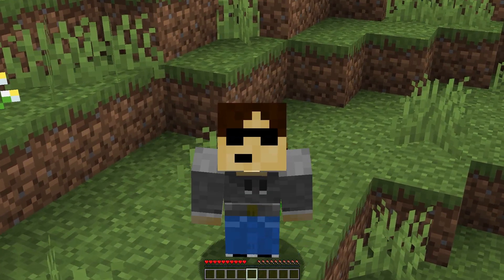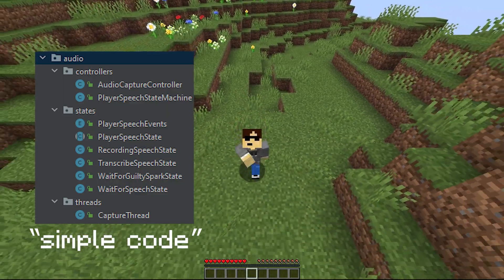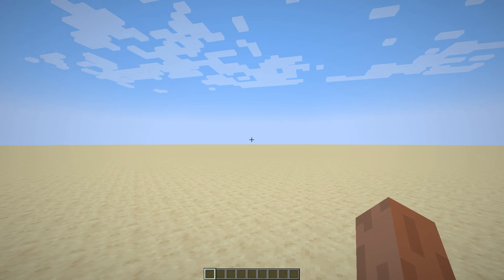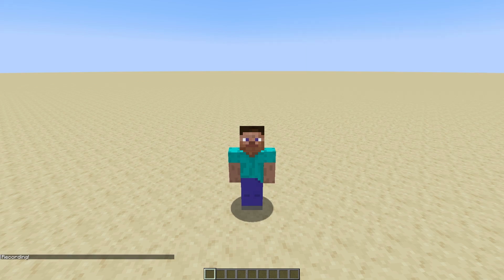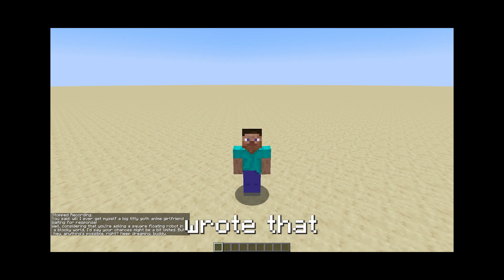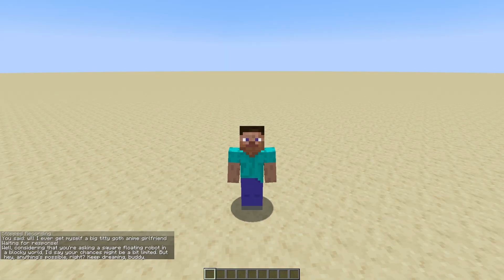Okay, step two. Let's send the words to ChatGPT. This is pretty much as simple as the previous code that we added. Just need to follow this legend's GitHub — and yes, that's GitHub, not whatever else you were thinking — and slap it into the mod. All right, back in the test world. Got the Chad Steve skin on. Let's see if this shit works. Hey there. Will I ever get myself a big titty goth anime girlfriend? I can't believe I wrote that. Holy shit, it worked. It told me to keep dreaming. Oh, there's a chance then, boys.